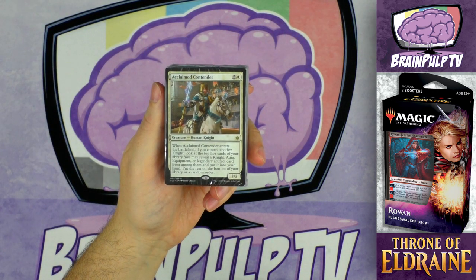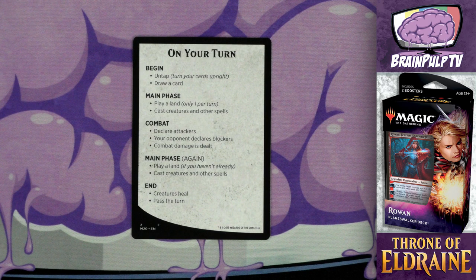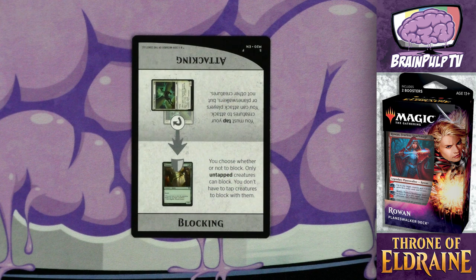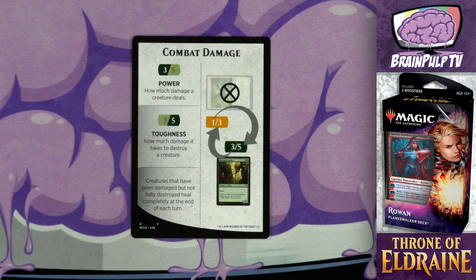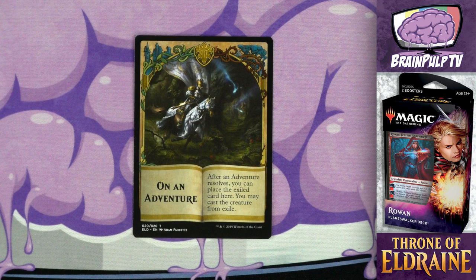Now it's time to rip the wrapper off this sucker. Before we get into the playable cards, let's go over the three inserts at the back. First up is a card that breaks down the order of play on your turn. On the back you're given a brief rundown of attacking and blocking. Next is a card about power and toughness and how combat damage works. You'll also find a copy of the 'On an Adventure' token, which is new to Throne of Eldraine — it's a designated waiting room for cards with adventure spells you've cast. It's a nice touch that wizards included this instead of just an advertisement.